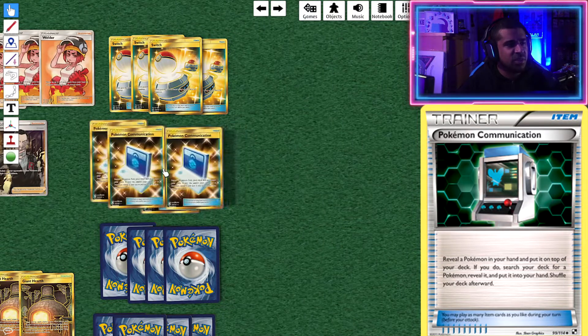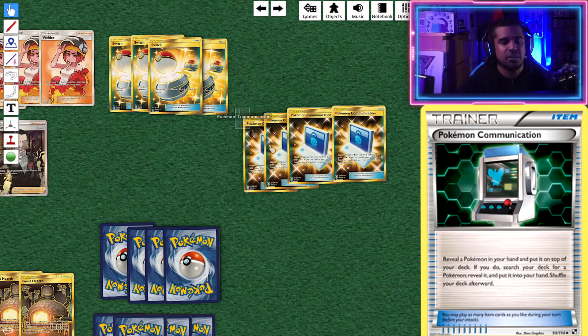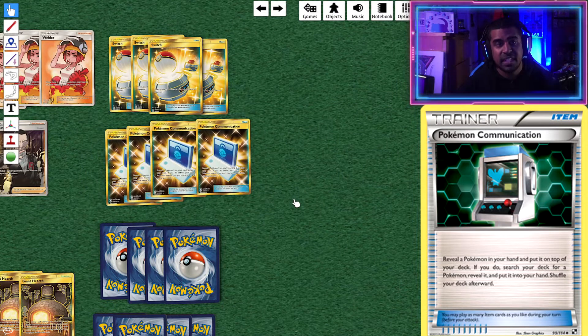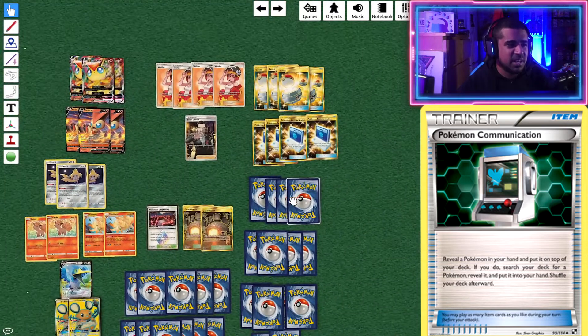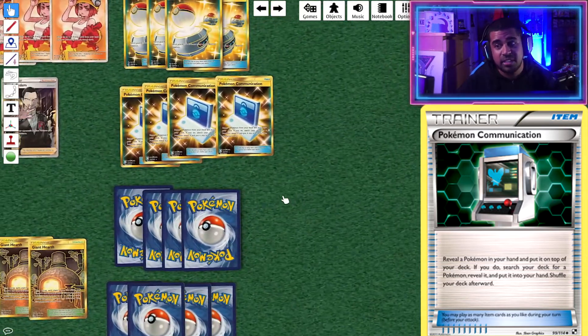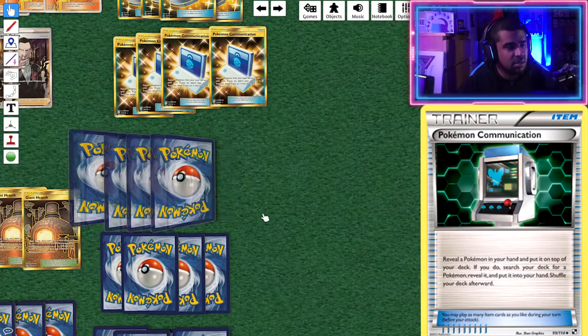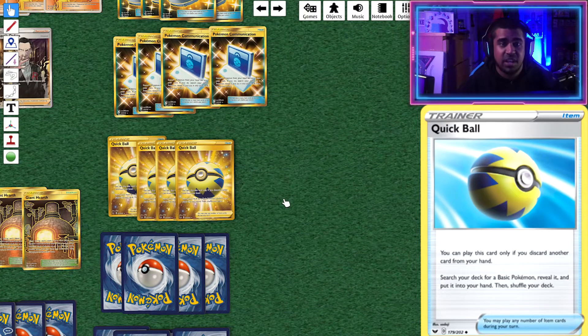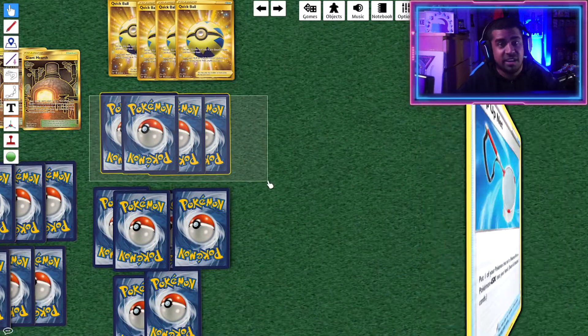We've got four Pokémon Communication so we can find our VMAXes and Ninetales. We play a lot of Pokémon here, so Communication should work well — though Great Balls might be worth trying. Four Quick Ball as well, which is probably the best card in the game for this purpose — it finds all our basics: Victini Vs, Vulpixes, Jirachis — but it also finds all our support Pokémon like Eldegoss V, Dedenne-GX, and so on.